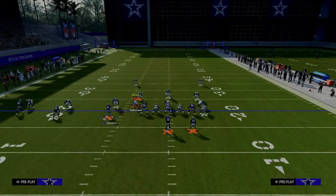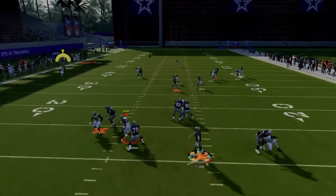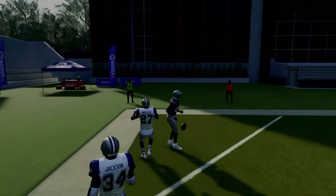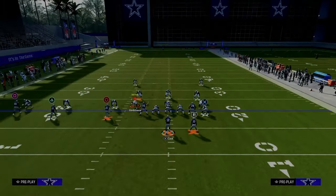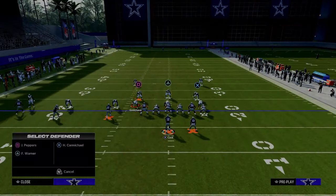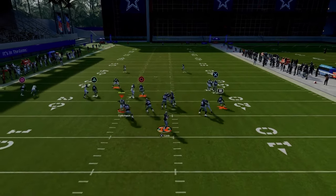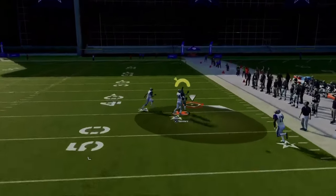Here's the setup for verticals: put the running back on a Texas route and snap the ball as fast as possible. The first read — if they're playing press man without safety help on the top left — is this deep fade on the left side, which is a really nice read. This causes them to have to throw the left defender into a deep half, which then leaves this crossing route to the circle receiver completely isolated and open against man coverage.